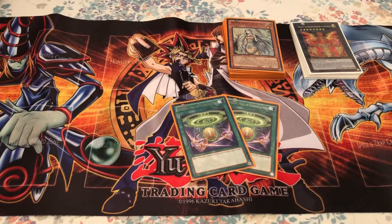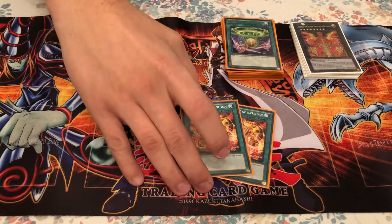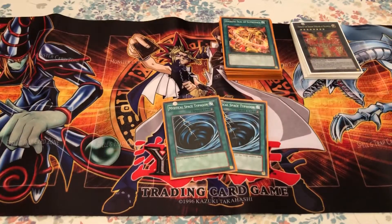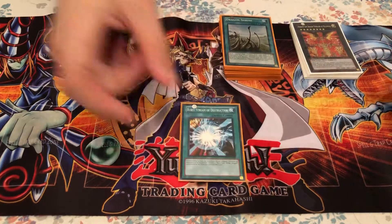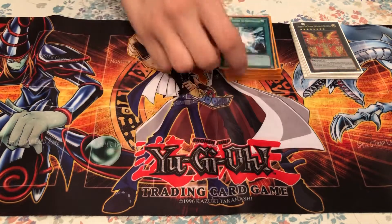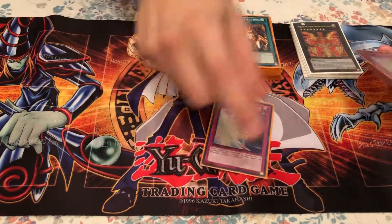Two Hieratic Seal of Convocation — I'd recommend three in this deck, but two definitely works; three just gives you higher advantage. Two Hieratic Seal of Supremacy, which lets you special summon a Hieratic from your hand — two is a fair number. Two MSTs for opponent spell and trap destruction, pretty generic. One Dragon Shrine for sending out your normals. Burst Stream of Destruction — you should have three Blue Eyes for this card. Stamping Destruction is essentially another MST with an added 500 damage bonus, but it requires a Dragon on the field.